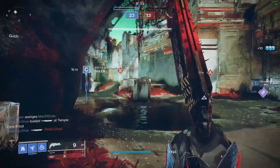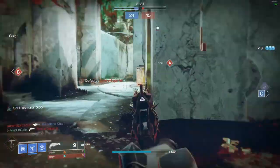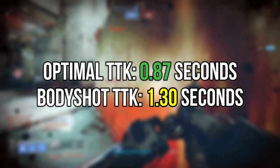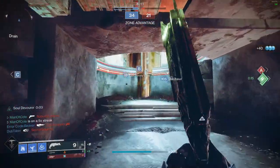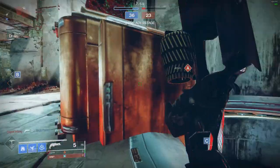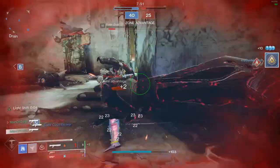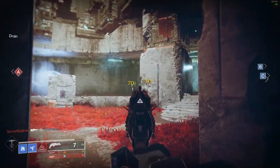Next, let's talk about Thorn and its exotic perk, Mark of the Devourer, which states that rounds pierce targets and deal damage over time, and kills with this weapon leave behind remnants. Thorn also has a trait perk called Soul Devourer, which states that absorbing a remnant strengthens Mark of the Devourer and partially refills the magazine. With both of these perks active, Thorn has an optimal time to kill of 0.87 seconds and a body shot time to kill of 1.30 seconds. While Mark of the Devourer is active, you increase your damage over time, turning Thorn from a 3 headshot kill to a 2 head 1 body kill.